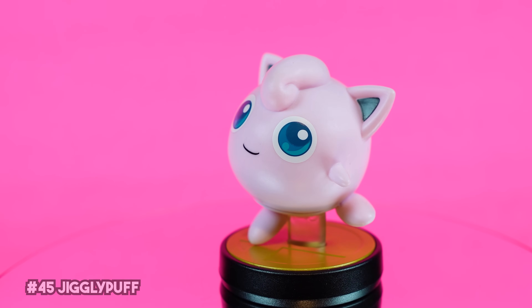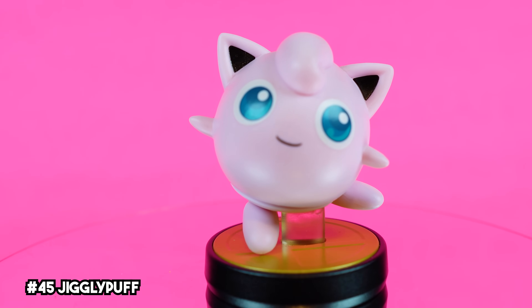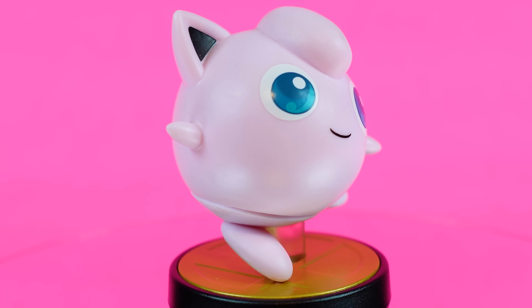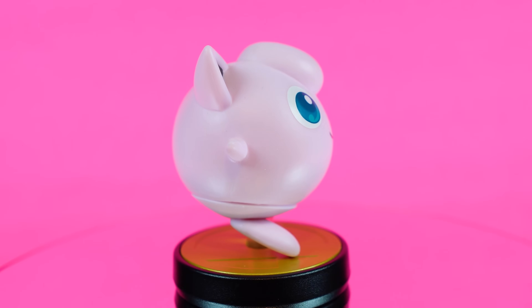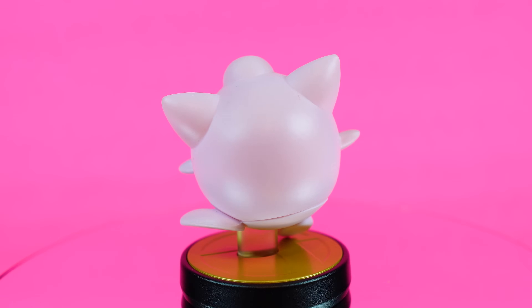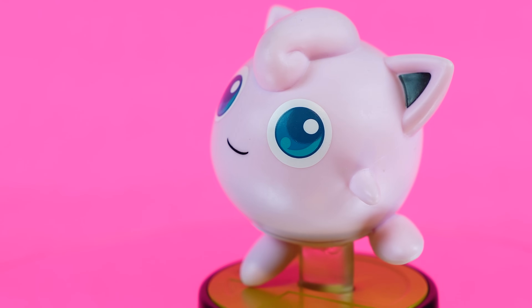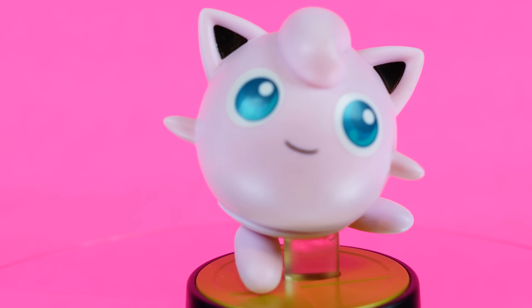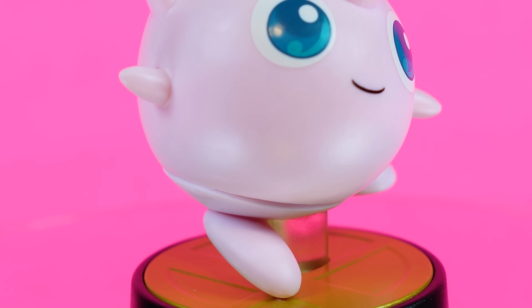Jigglypuff oddly is one I just really love from this line. Maybe it's because she makes me nostalgic for the original Super Smash Bros, or maybe it's because she just has the right shade of pink. Whatever the reason, her amiibo is absolutely adorable. There's really not a ton they could have improved on — Jigglypuff has such a simple design as it is, and it was just done super well here. She was also one of the chosen ones to be a store exclusive, launching as a Target-only amiibo. I kinda wish the seam wasn't as noticeable as it is, but I'll sing this amiibo's praises any day.